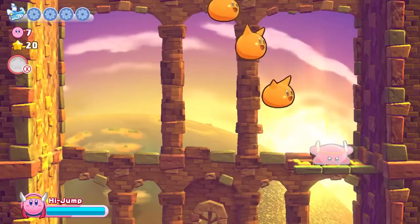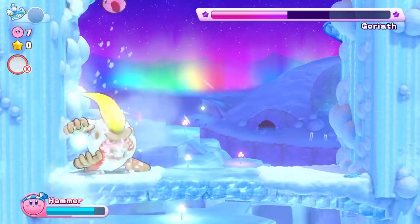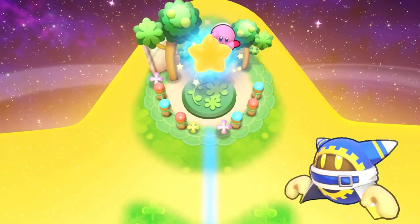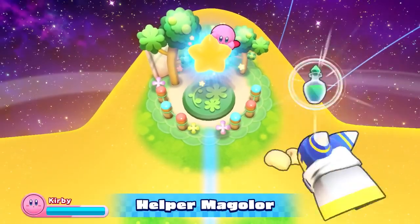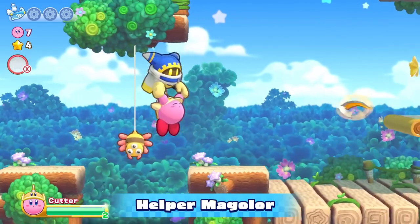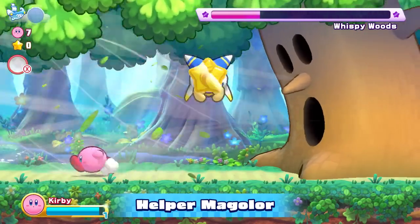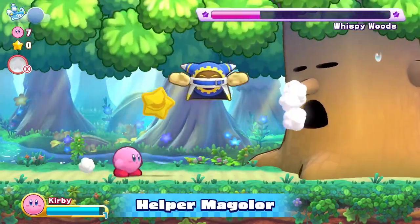Use all sorts of Copy Abilities to take down enemies and clear each stage. Say hello to Helper Magalore — he can double your health, save you from deadly chasms, and provide Copy Abilities during boss battles. Thanks, buddy.